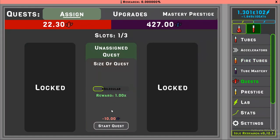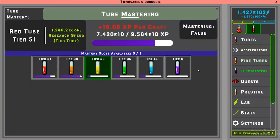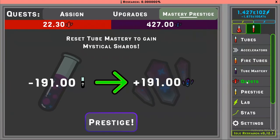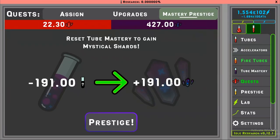When you start a quest, it costs mystical shards, which you get from the mastery prestige — basically a prestige system for your mastery. It resets everything related to mastery and you get mystical shards for that.